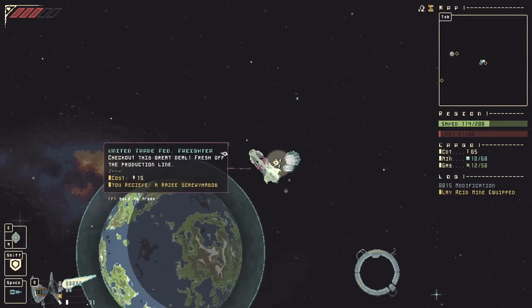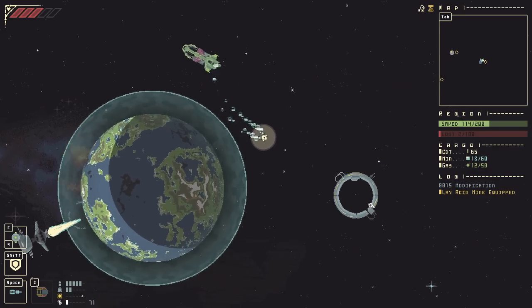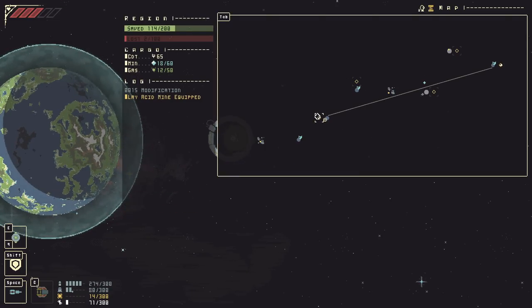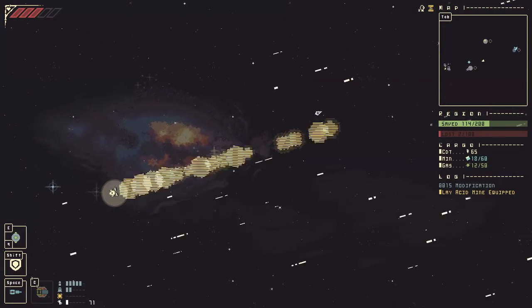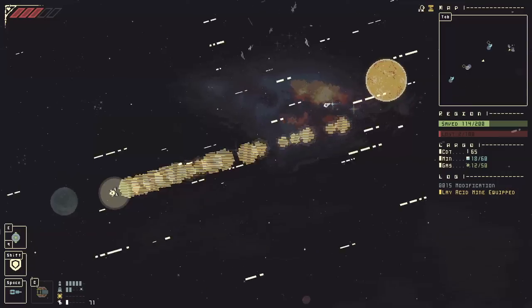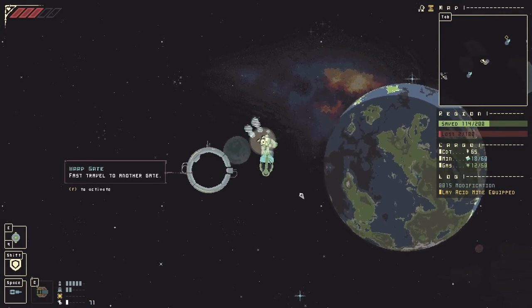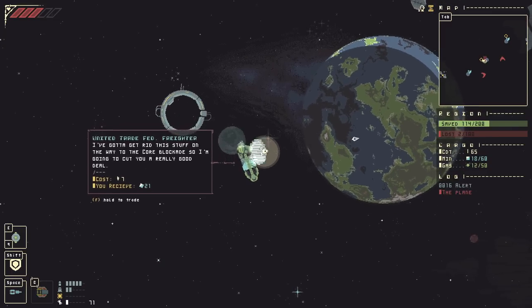What's this trader got? United Trade Federation — for 15 he'll give us a crazy screw-in-a-bob. I don't know what that is, but I'm not going to worry about it for now. I think we're going to have to defend this planet down here before too long, so I'm positioning myself for when that kicks off. I don't think we have long until the pirates come again.